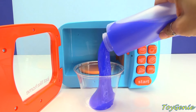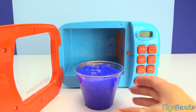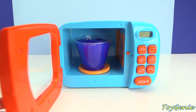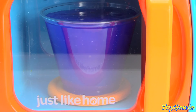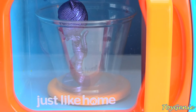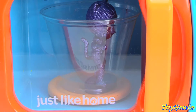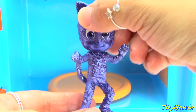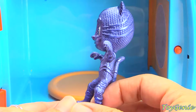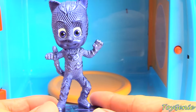Let's try more slime. There we go — just enough and not overflowing. Let's put it in. We have Catboy! Super duper awesome. Isn't he awesome looking? Super shiny. And what's his superpower? He can run super, super fast.